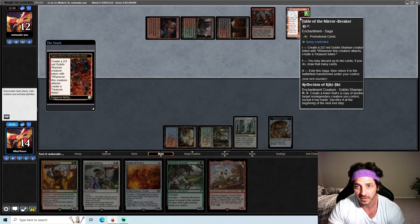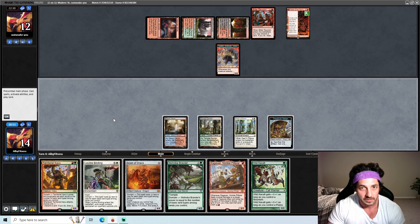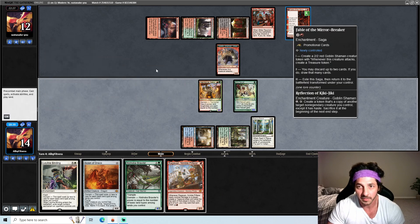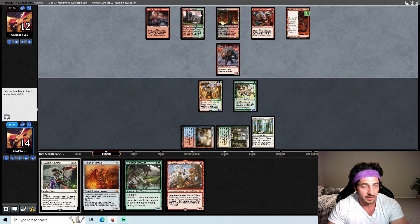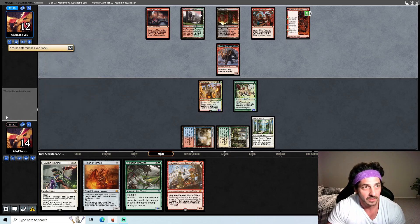Create a 2/2 green creature token, or whatever this creature attacks, create a treasure token — yep. Let's just start flooding the board now that we can get two threats. You may discard up to two cards, if you do draw that many cards. Then yeah, this is the one that turned into basically a Kiki — a token that's a copy of another non-legendary creature you control except it has haste. Opponent does have a stacked hand — by stacked I mean they got six cards, we don't know what they have, they could have six lands for all we know.